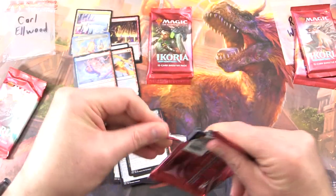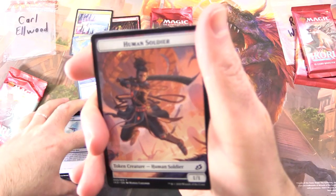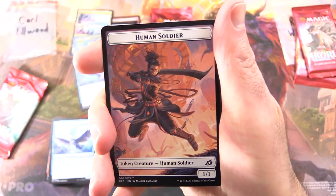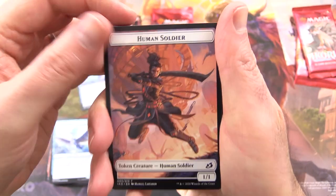Down to two packs here for Carl. Will we pull any Mythics today? That is what we are hoping for. Leave your prediction in the comment section. Let me know if you think we'll pull a Mythic or two with five or six more packs in the video.